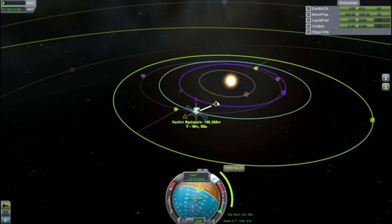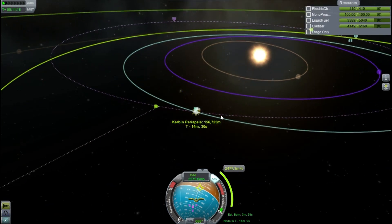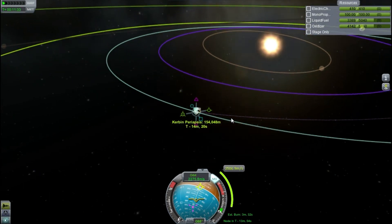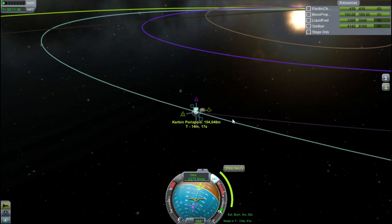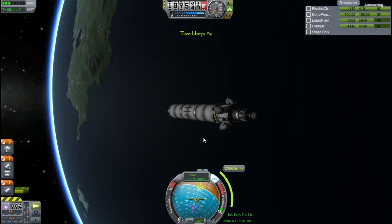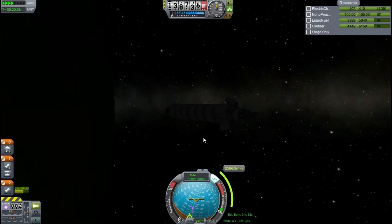I adjust what I was planning on burning to see if we can get an intercept node, and we have one. It's looking actually pretty good for an intercept. That little flash there shows us that for a moment we had a collision course, so at least we're going to get into the influence of Juna's gravity, which is excellent — it means we can start to get some of the science from being in space near Juna. So I line it all up, get ready for the manoeuvre node, and burn to hopefully get ourselves an intercept with Juna.